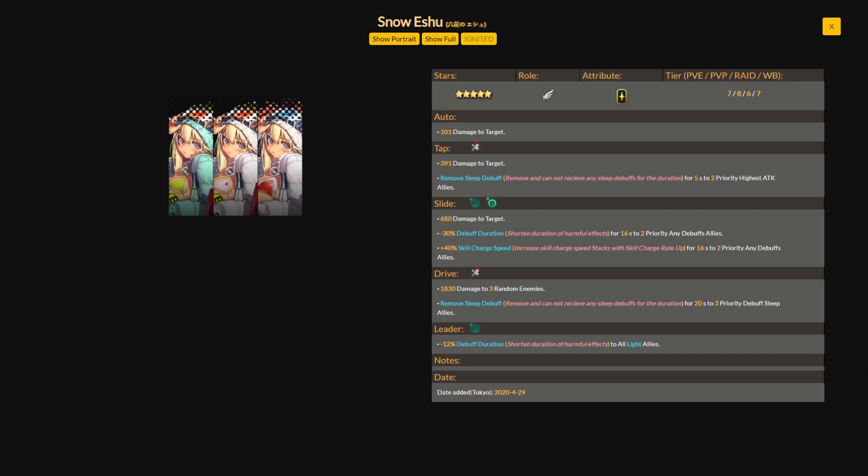Snow Eshu is a light type supporter unit and a five-star unit. Her auto attack deals 101 damage to the target. Her tap skill deals 391 damage to the target, and also removes the sleep debuff and prevents the target from receiving any sleep debuffs for five seconds — applied to two priority highest attack allies.